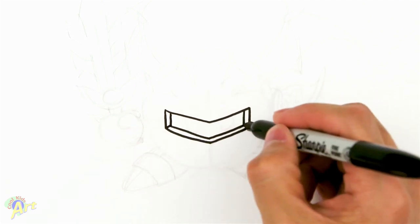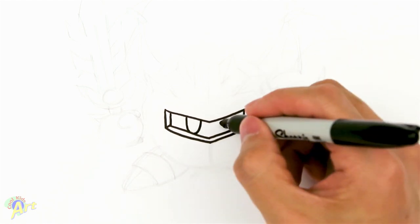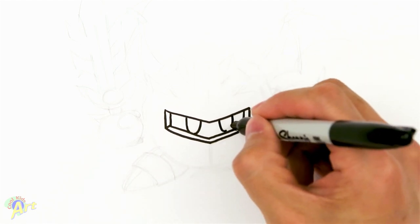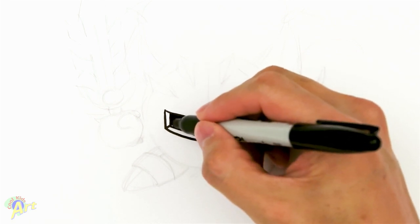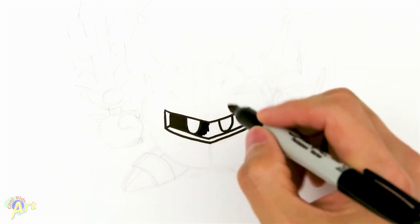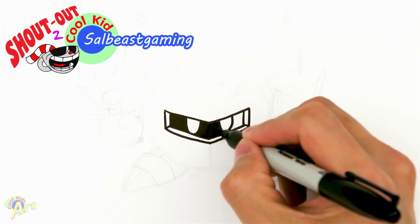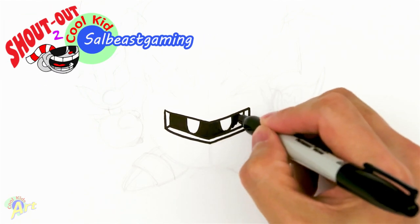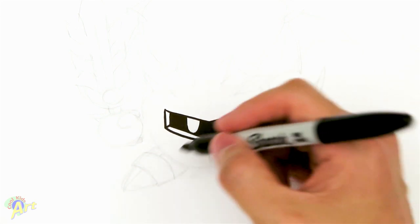Now we're just gonna follow the angle again, and then on the corner here just draw two little lines. Now we're gonna draw the eyeball inside — it's just gonna be two U-shapes. Let me shade it in real quick so we can see the eye a little bit better. Yeah, that looks better — it looks nice and mean!